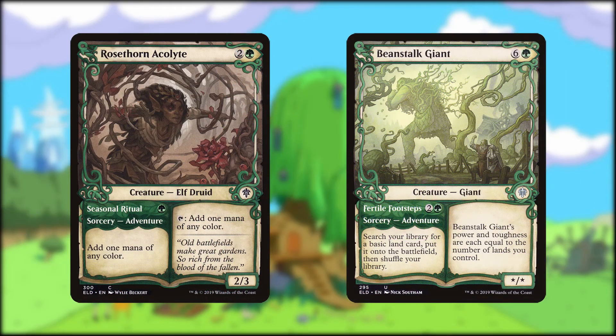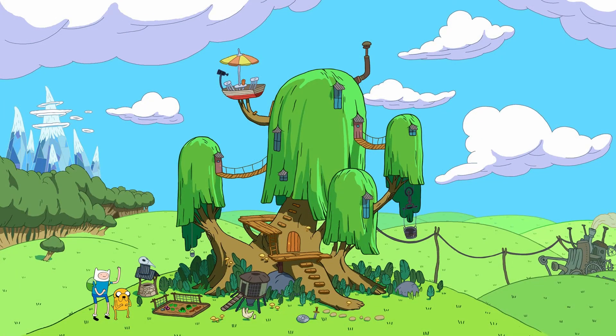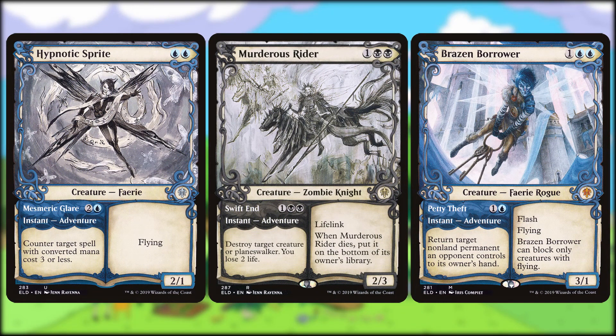We have a couple of adventures that help us ramp in Rosethorn Acolyte and Beanstalk Giant. Beanstalk Giant is a huge creature that makes a meaty target for Mimeoplasm to copy — note that the star/star power and toughness are counted no matter which zone it's in, per the first ruling on the Gatherer website. This means when Mimeoplasm is picking creatures, the Beanstalk Giant is going to be a counters-kind-of-creature. We want opponents to also have creatures in their graveyard, so Merfolk Secret Keeper and Reaper of Night can help — the first mills an opponent, and the second forces an opponent to discard.